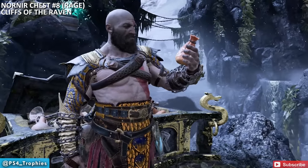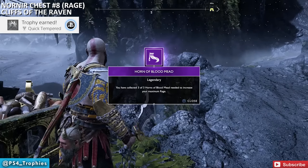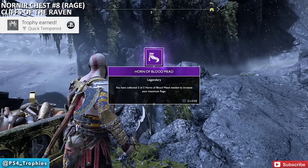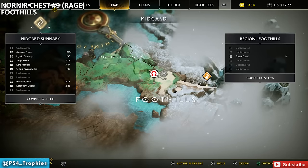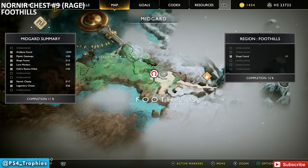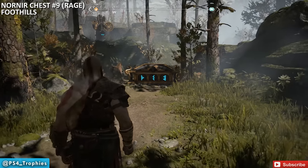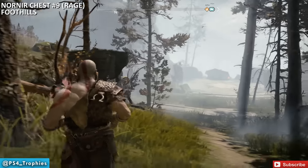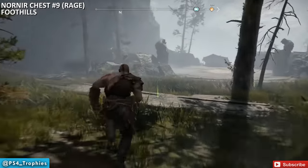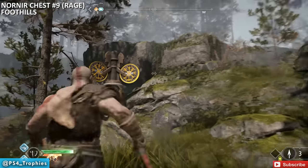That was a horn for the rage upgrades — my ninth and final horn, earning the trophy right there. Now in the Foothills, which has just one Nornir chest. There's a spinning rune behind it — leave that for last. Write down the symbols from the chest first, then match them on the spindles.